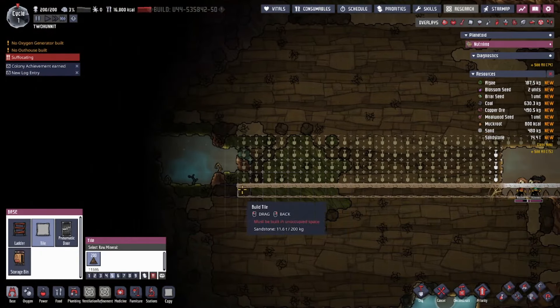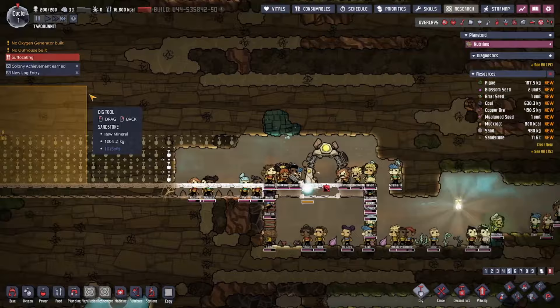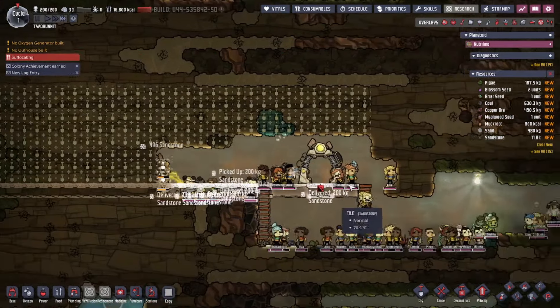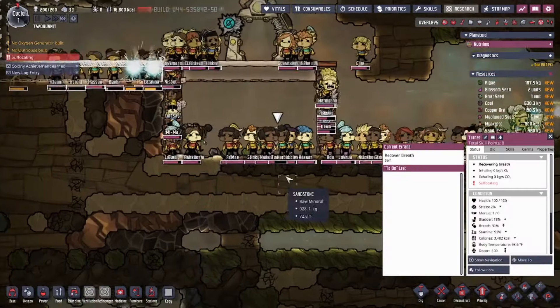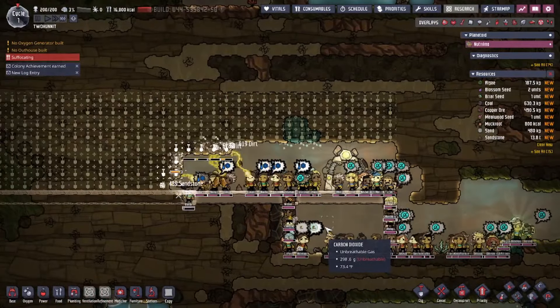Oddly enough, despite there being 200 of these guys, they don't really get things done that quick — despite also being on the quickest time setting. Sometimes I forget that they can randomly be assigned roles; some of them can't even dig or build, which are the two most important aspects of the game. And would you look at that — our oxygen sponges are finally suffocating.